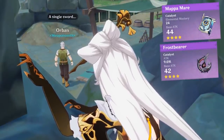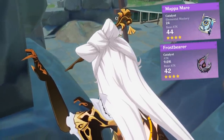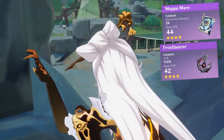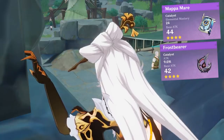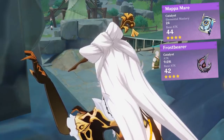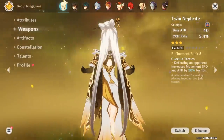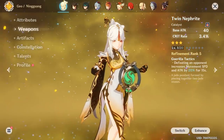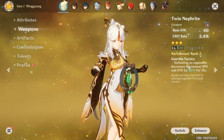For free-to-play options, there's either Mappa Mare or Frostbearer. The first option has a better passive, but Frostbearer provides attack percentage from its substat instead of elemental mastery. So if you want less headache trying to build up a decent attack stat, it's better to go with the Dragonspine weapon. If you're just starting out and haven't got any of these weapons from gacha or the Blacksmith, you can use Twin Nephrite but don't stick with it too long.